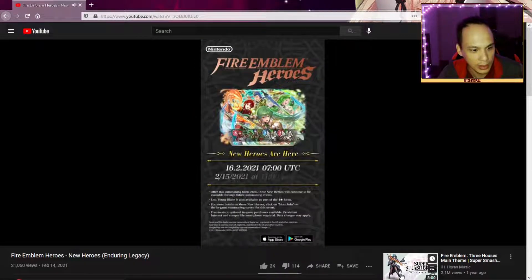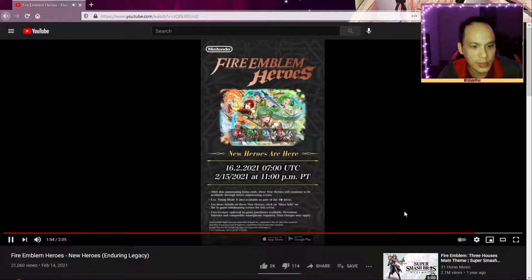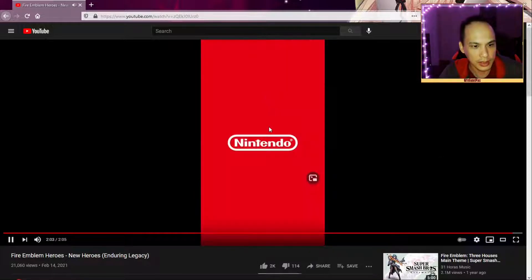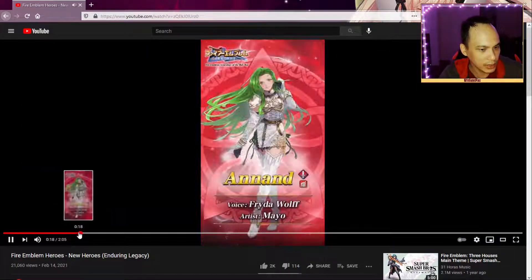Lex is going to be the four-star unit. And if you summon 40 you get one free — it looks like two of them are red.